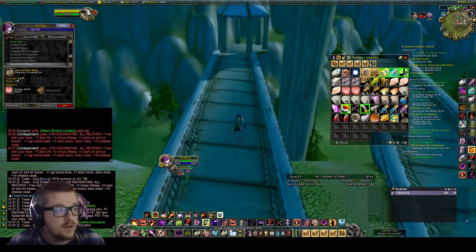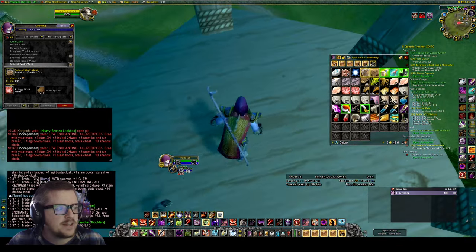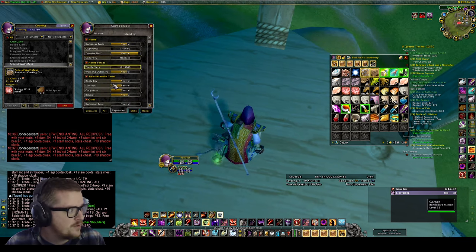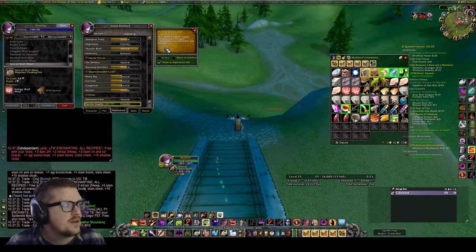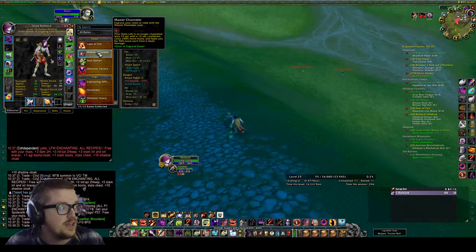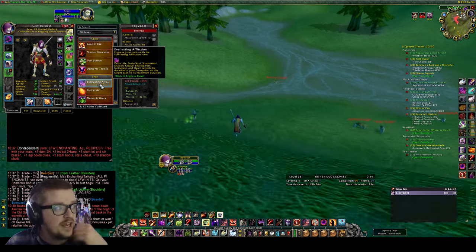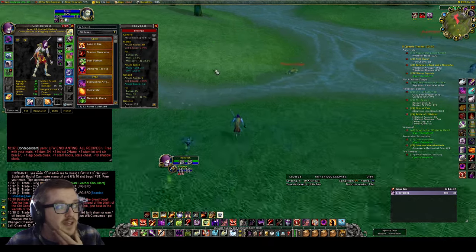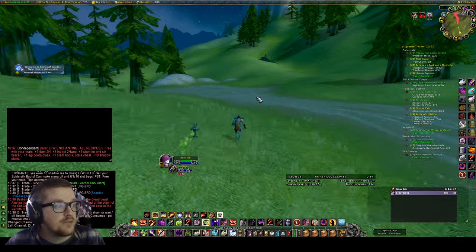Hello everyone, Borg here. I'm going to show you how I got the Durotar Supply and Logistics faction to Friendly. The reason I wanted to get to Friendly is to get the runes - for example, I'm getting the Everlasting Affliction, which with my tanking spec is really good.